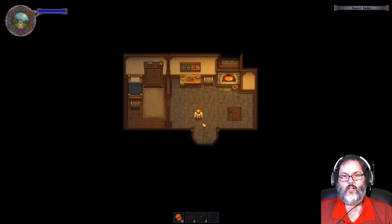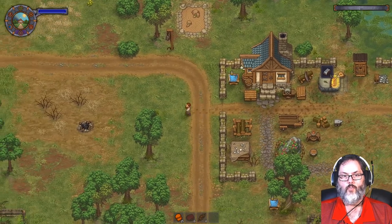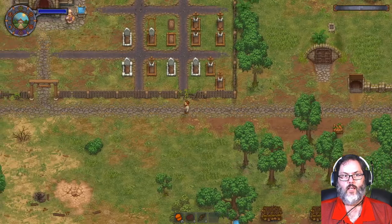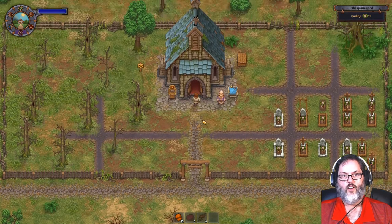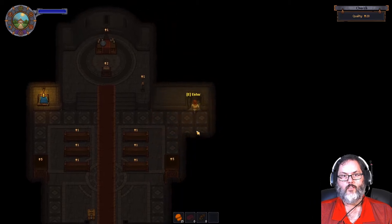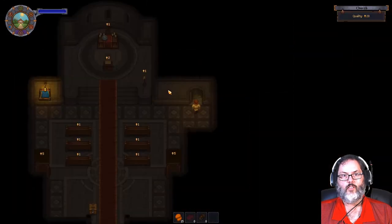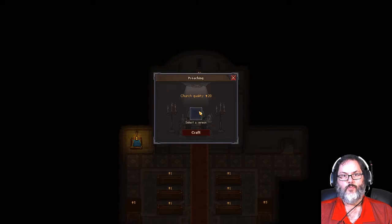Hey guys, it's RC here. We are back - this is episode 12 of Graveyard Keeper. Let's go get our sermon on. I don't have anything for him today but there's another ability to pray. I need to figure out how to improve the church here to get to the next level, because we're at plus 20 and we want to get to plus 30 next.